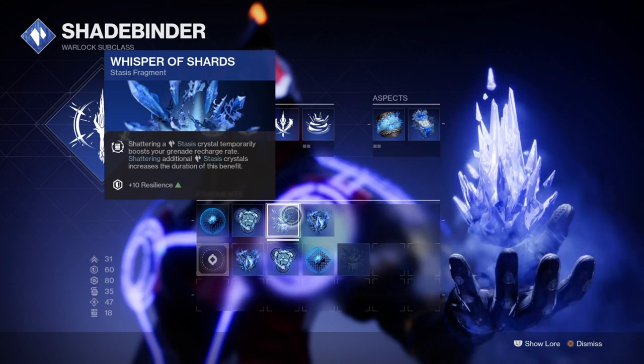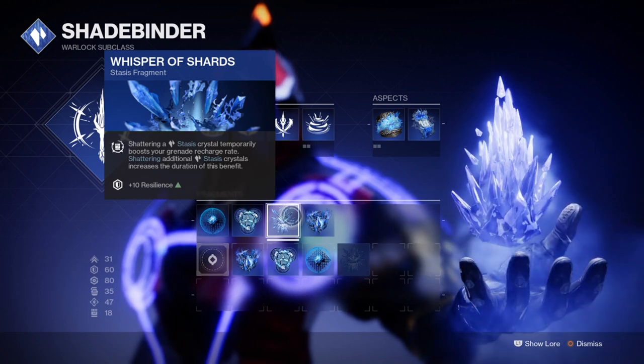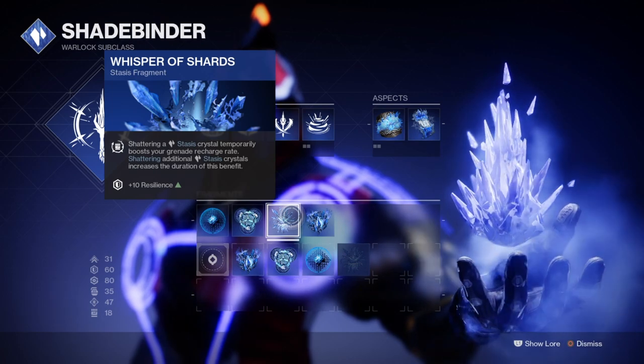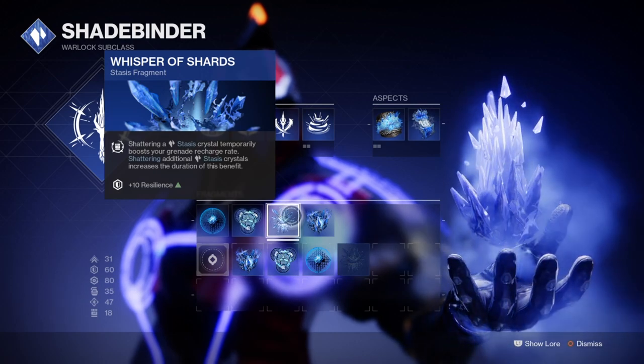For the Rift side of things, I would recommend you have the Healing Rift for the longest fire ability when pulling this off, as it will require you to get up close and personal. For your grenades, I've chosen to use the Duskfield, which is a great option when up against a large group of enemies and can be utilized with the Rift to slow them down and then activate the Rift.